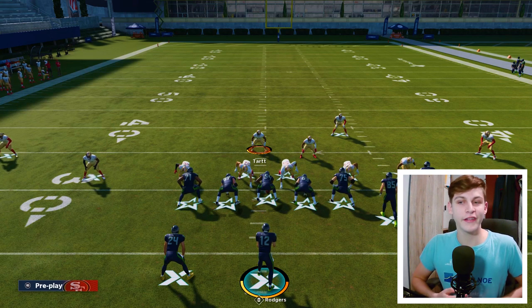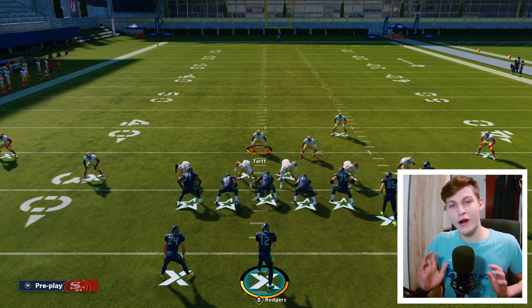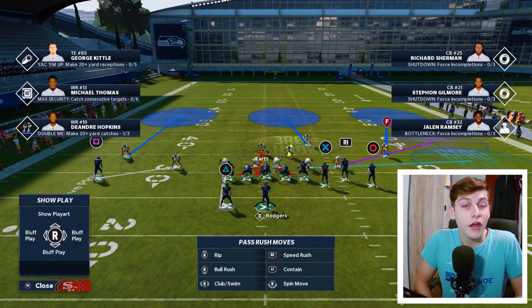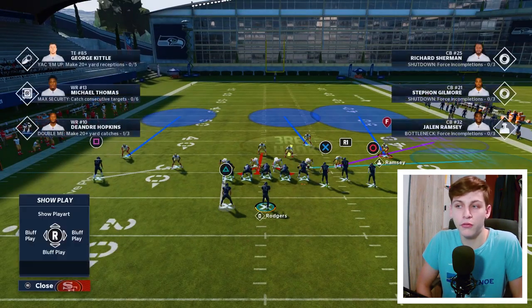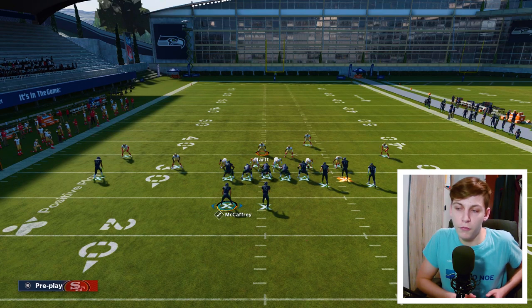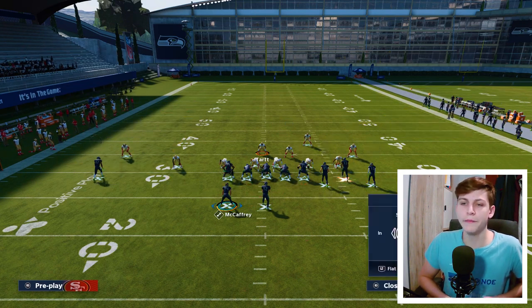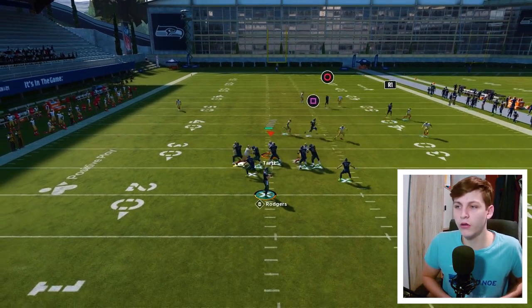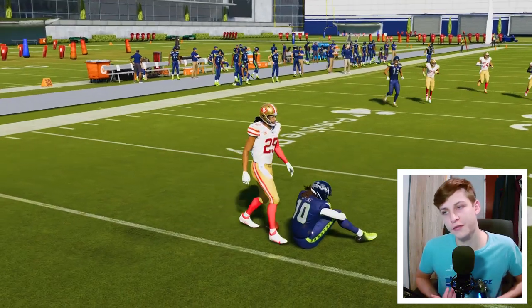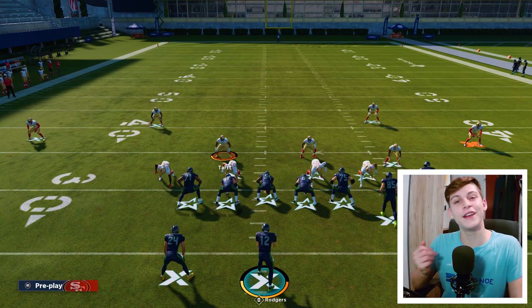One final thing — newer players may not know that Cover 3 can be beaten pretty easily. To never give up a one-play touchdown, put Ramsey in a deep half: triangle twice, circle, right stick to the right — deep half. Now a Cover 3 beater won't work. Things get more nuanced defending Bunch specifically, and I'll make a future video on that since I've been struggling against it myself — so be ready for that.